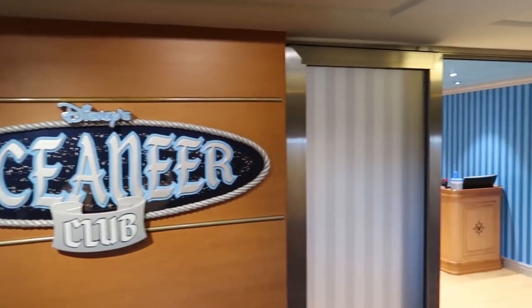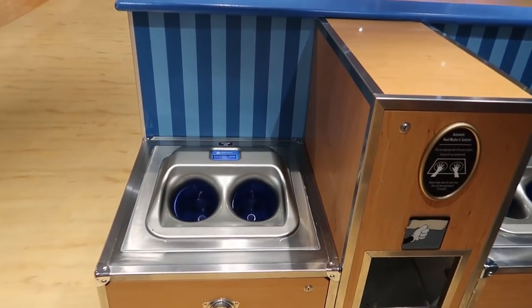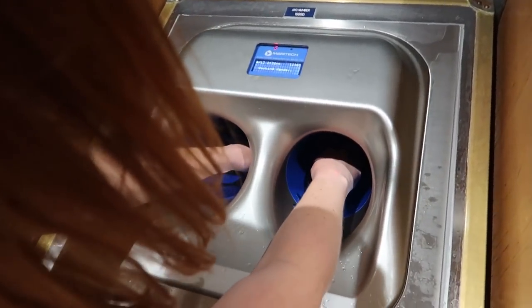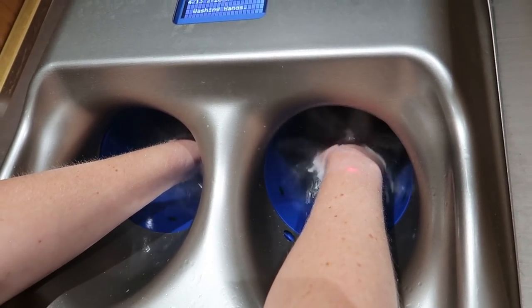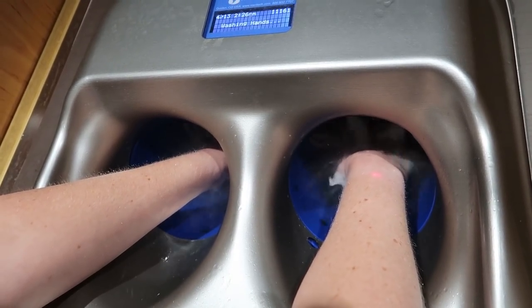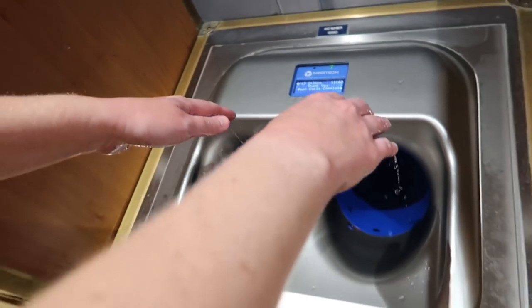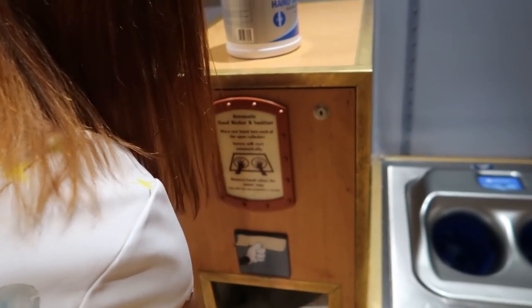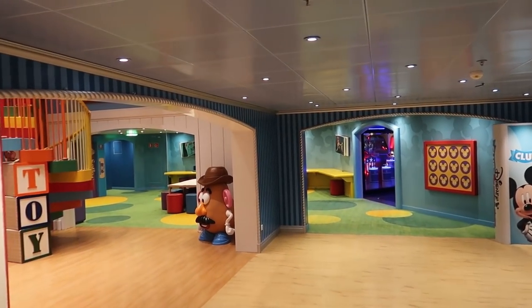We come upon the Oceaneers Club, which has a hands-free hand washing station — just stick your hands in and wait. It's like a warm hand massage with water. You still need a towel to dry off since it doesn't dry your hands, and everything is at kid level, low to the ground.